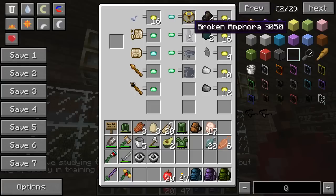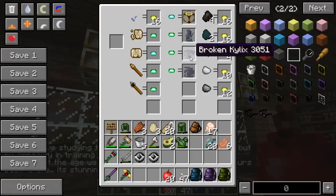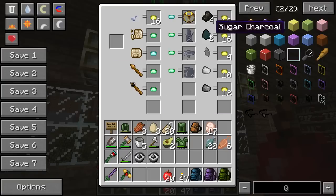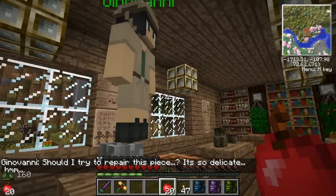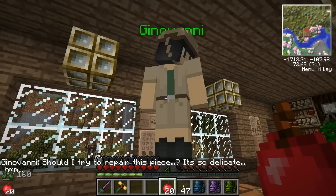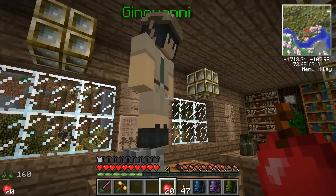Giovanni will also trade you some of the broken relics he no longer needs: the broken amphora, the broken kylix, the broken vault oot. And he will take charcoal or sugar charcoal to help him with his sketches, as well as stone shards, iron shards, and steel shards. I actually don't know where to find these shards — I think they're from Tinker's Construct. So if you know where to find them, let me know because I've never seen those before.